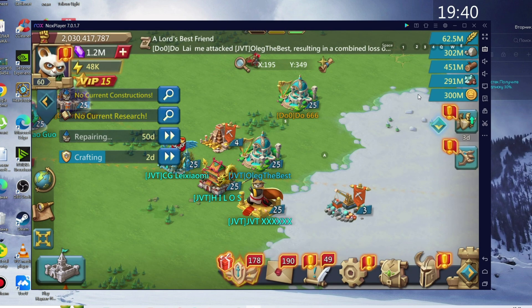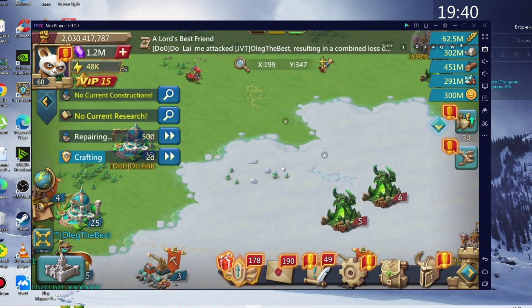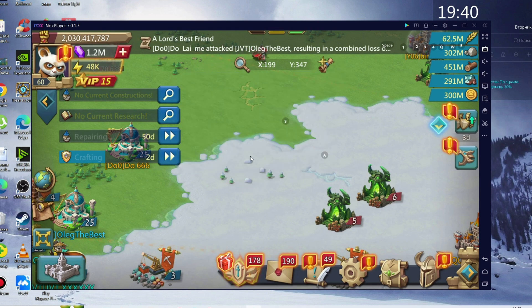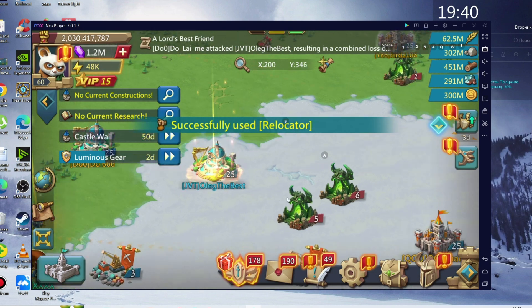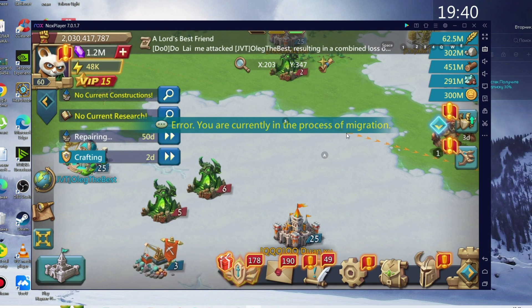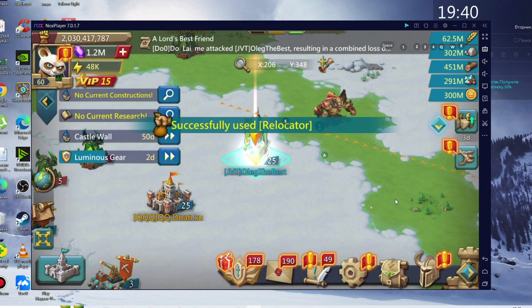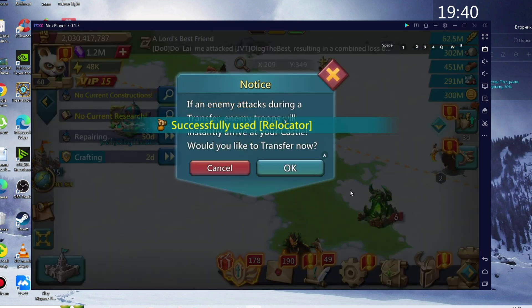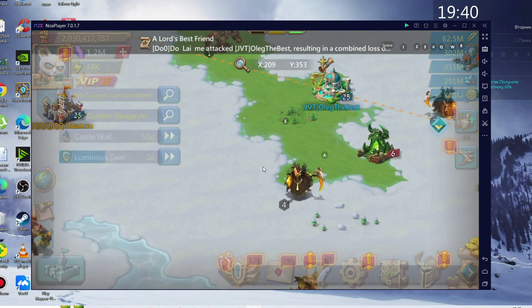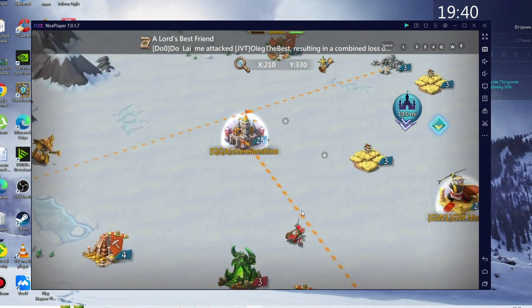We can also set a macro on fast TP. Already has it — check it out. You're currently in the process of migration. Let's try again. And the last time. I will show you also the solo attack with the needed battalion.